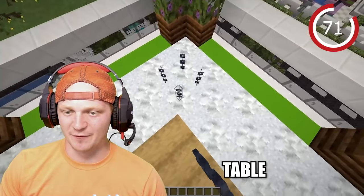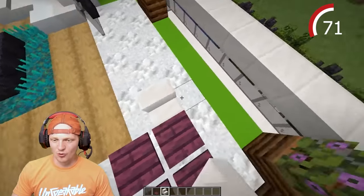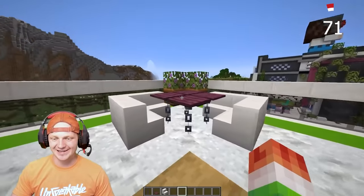It feels a little empty here, so drop down four chains, then some pressure plates. Quartz — we're going to do a little seating area. Not too much, not too little.